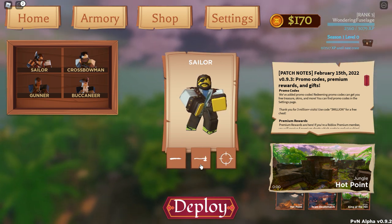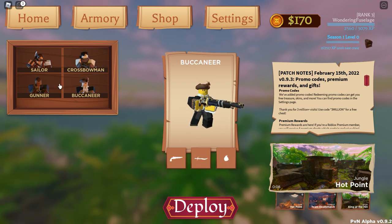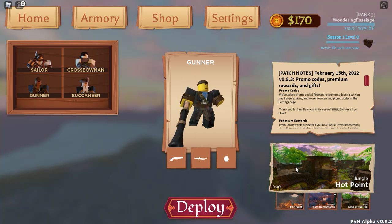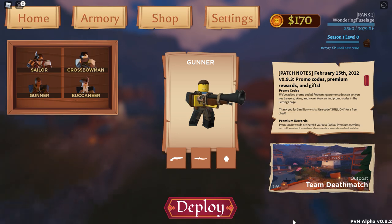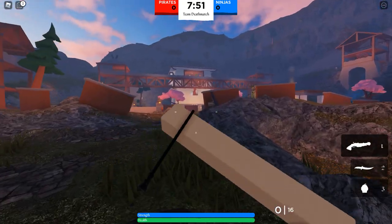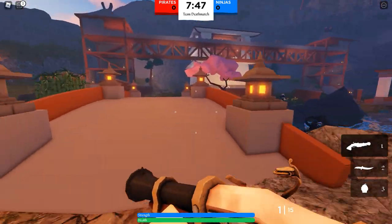Sailor has knives, an axe, and some kind of ranged weapon. Actually, let's go with the Gunner. They have a big gun, a knife, and some bombs. So we're going to deploy again as soon as intermission is over. We should be on pirates still — yes, we are. This is the Gunner, heavily focused on ranged combat for the pirates team.